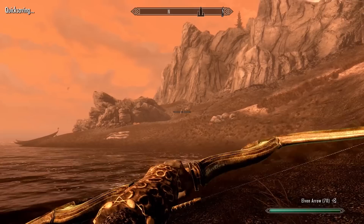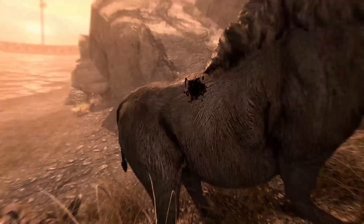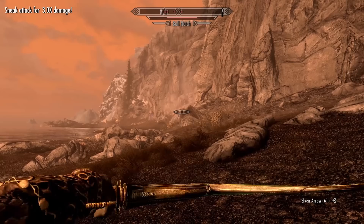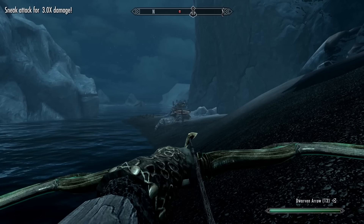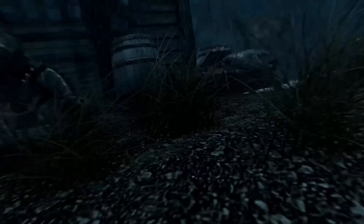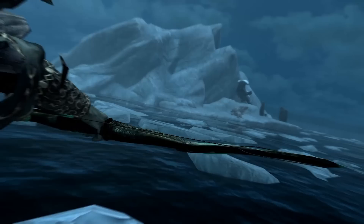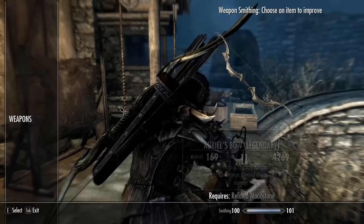Since this is acquired in the Dragonborn DLC, here's a quick list of animals you can find in Solstheim to increase the strength of your Glass Bow of the Stag Prince. On the coast of Solstheim is where you'll find the majority of animals — herds of netch can be found here and there in groups of 3 to 5, as well as horkers and mudcrabs. Inland, you'll be looking for boars and ash hoppers. Despite being an insect, the ash hopper does still count as an animal. You might find a deer in Solstheim on rare occasion, but that shouldn't be the first thing you search for. To upgrade it, you need a refined malachite at the grindstone and glass smithing to improve it even further.